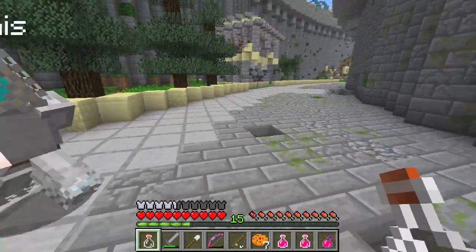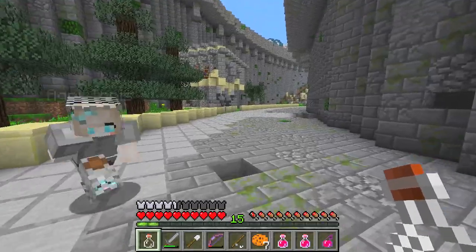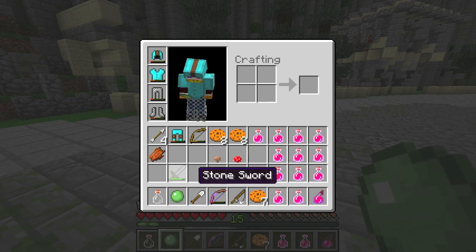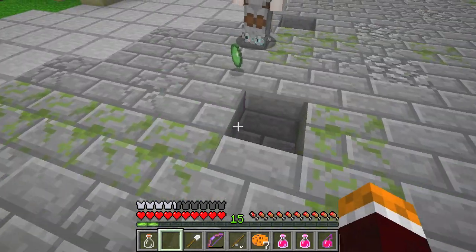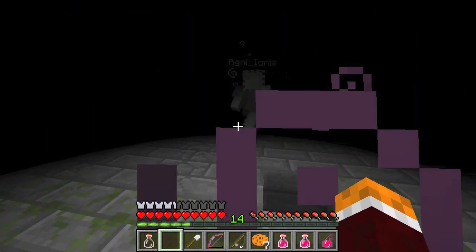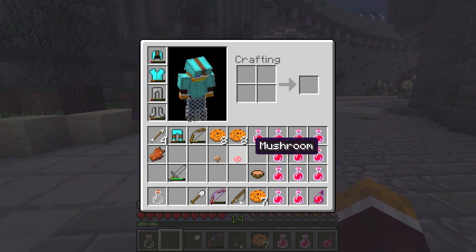Oh you got a slime! Sweet, can I have it? I've never had a slime here. Wait, it's a flashbang isn't it? A flash grenade — yeah throw it on the ground. What does it do? Does it hurt you? No — oh god.